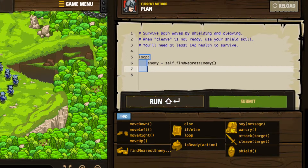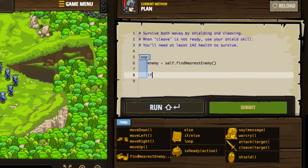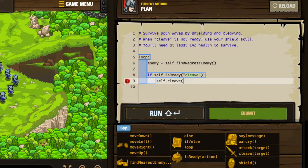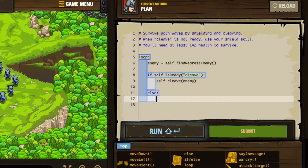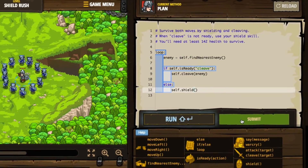We're going to first identify our enemies. Then we'll say if self.isReady cleave, then we'll go ahead and cleave the nearest enemy, which will actually affect all of the enemies. But then we want to say else — just go ahead and use the shield. And supposedly that should do it. We should be able to hold that shield and survive the enemy onslaught. Some enemies will still be getting us, but we'll block some of it and stay alive while we wait for the cleave action to be available. So let's go ahead and submit it.